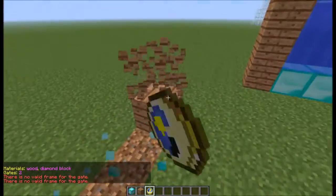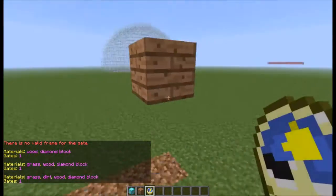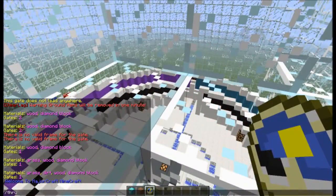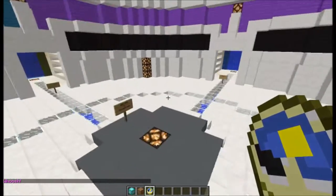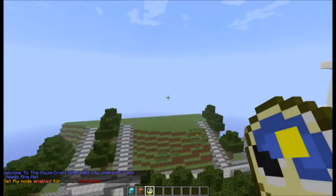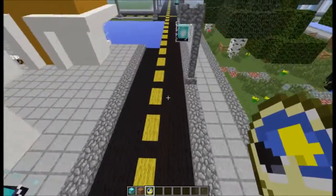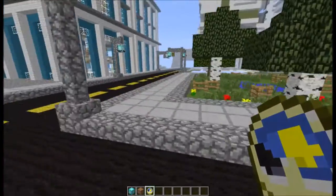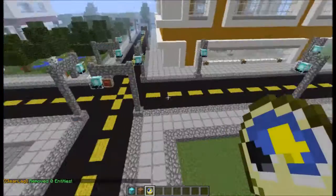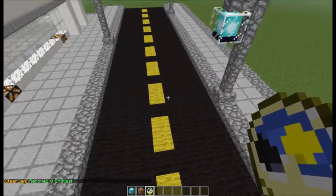Another thing I recommend for your spawn is to try and make a theme. Don't just make random buildings — for example, my city has a consistent modern theme with tall buildings. When you're making your spawn, keep it simple or it's going to be hard for people to navigate. If you have any questions, comments, or concerns please leave them in the comments below, subscribe, like the video — thanks guys, I'm out.